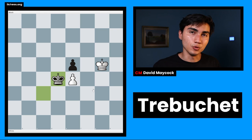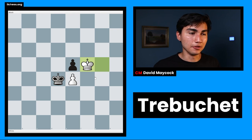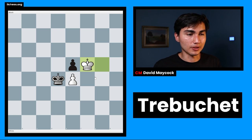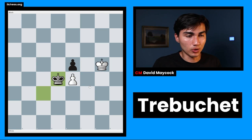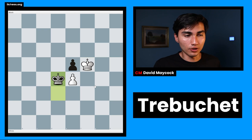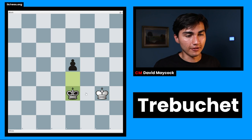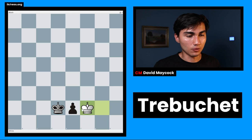If black goes king d4 now, it's white who's winning, because white plays king f5 and it's black's turn. Do you remember this position? This is Trebuchet — the core initial position of Trebuchet. Mutual Zugzwang: black has to make a move, and black loses the pawn. So black forces the white king to go to f5 — there's no other way to protect this pawn. Then black goes king d4, and now it's white to play. White loses: king g4, king takes e4, and eventually that pawn is going to promote to a queen. So black wins.